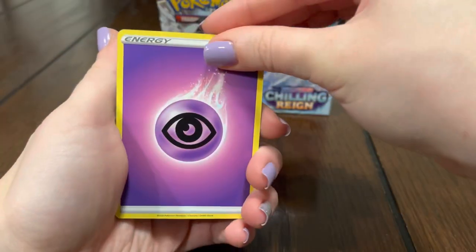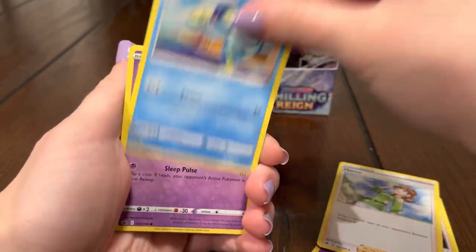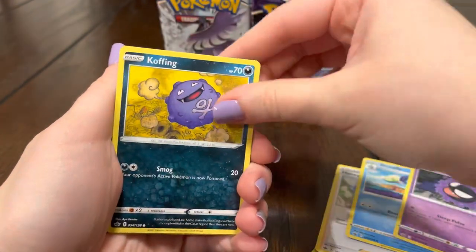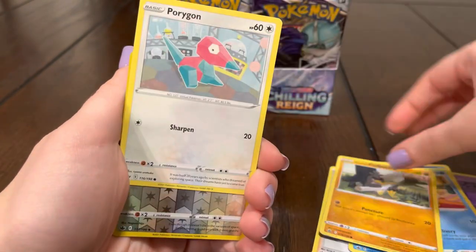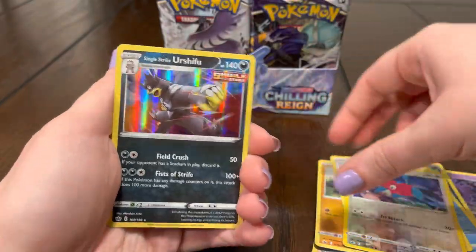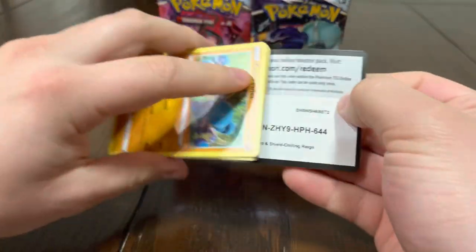Hopefully we can get one of the Shadow Rider or Ice Rider Calyrex VMAX alternate art. Energy, Peonia, Honey, Drizzle, Gastly, Koffing, Drill Bird, Farfetch'd, Porygon... hopefully we can pull that Articuno on Moltres — I really want to finish that trio.